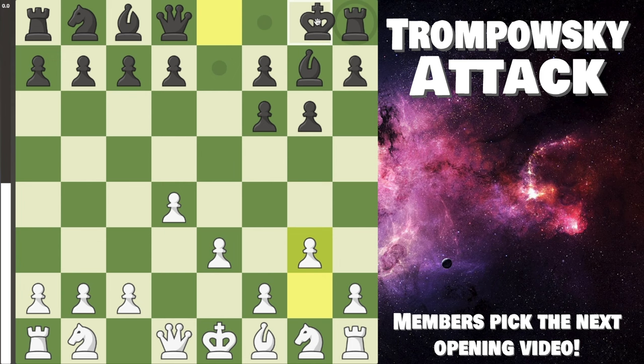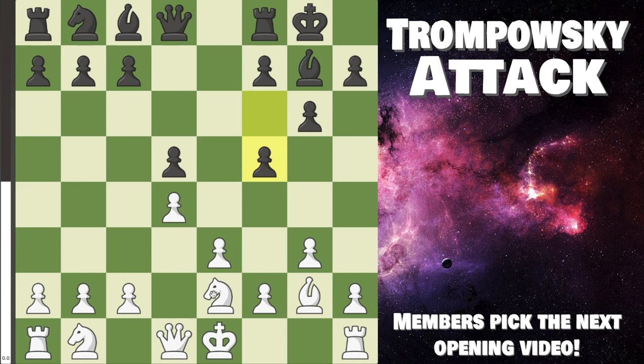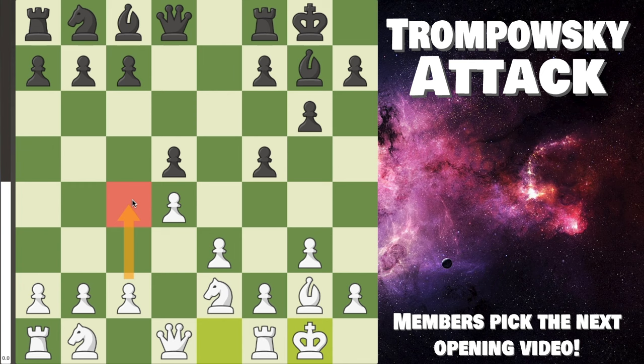After e3, Black will likely just keep developing, so you keep developing as well. The fun way is g3, taking advantage of the fact that their dark-square bishop is gone — so you put all your pawns on dark squares, a nice positional concept. After castles, we keep developing with bishop g2, d5, knight e2. Black can try f5, but it's just a sad position — their bishop is looking at complete granite. After we castle, we can quickly go c4, and we're doing very well — not quite winning, but we have a nice position.